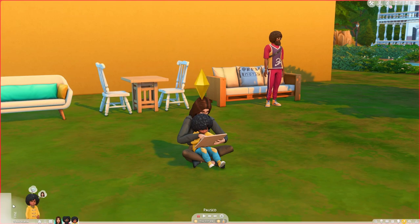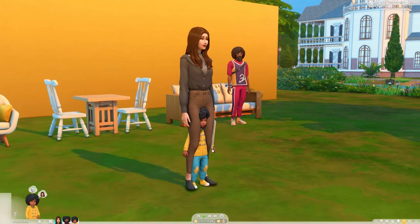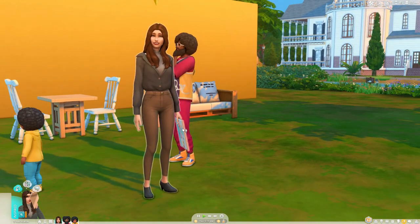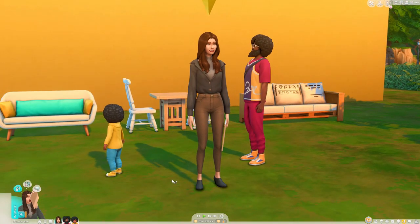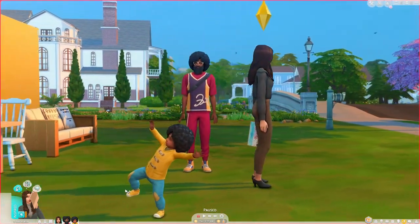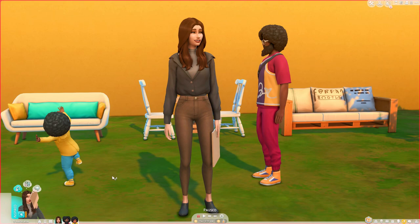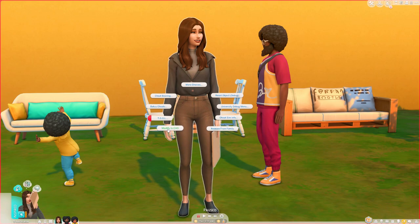That was an example of using a CAS object tied to a pose. One thing to note: once you unpose your sim, that accessory remains attached to her hand unless you go back into CAS and remove it. That is a downfall of using some poses — you don't want your sim walking around the open world wearing a prop like a kid's drawing attached to her hand, as it looks unnatural. What I do is go back into CAS and remove the object once I'm done with that particular pose. It's a lot of back and forth, but that's how I keep my sims free of unintended custom content objects.